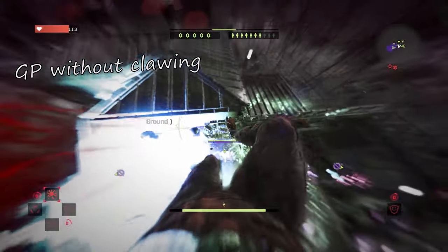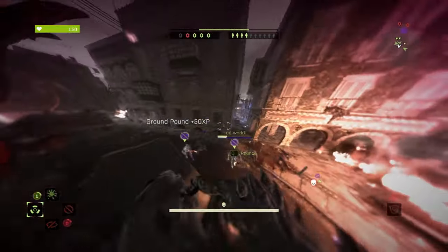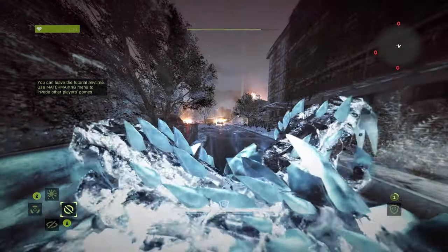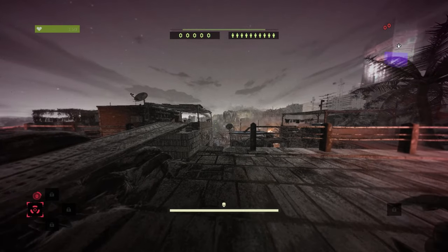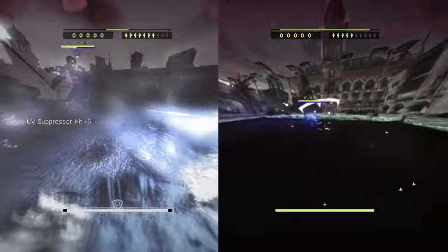It's also useful to GP without glowing. Before holding the left mouse button, either hold spit or UV block — two of which you don't even need to have loaded. This way you can ground pound straight out of sprint.